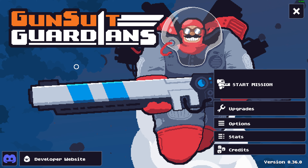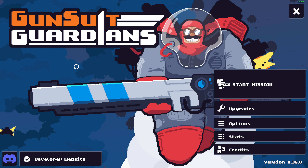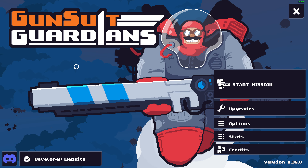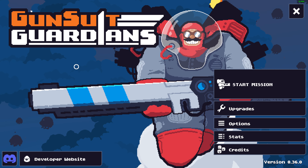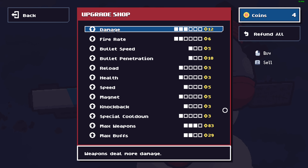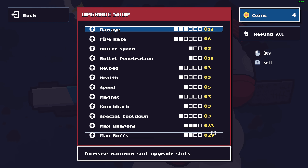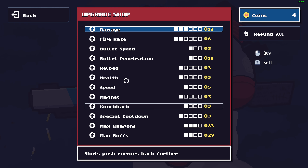Welcome back guys, today we're gonna play more Guns with Guardians, but this time I got the pre-release version. This is not the demo — I have no more coin limits, which means I can max the weapon and the buff.